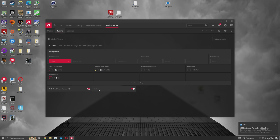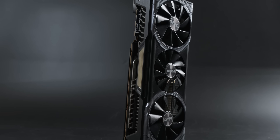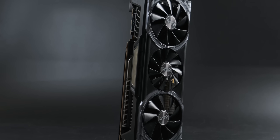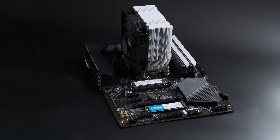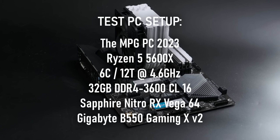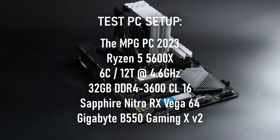Et voila — one SAM-enabled GPU that had no business being SAM-enabled. My choice of card for this test is the Sapphire Nitro Vega 64, and the rest of the test rig consists of a Ryzen 5 5600X on a Gigabyte B550 Gaming X v2, with 32GB of DDR4 3600.